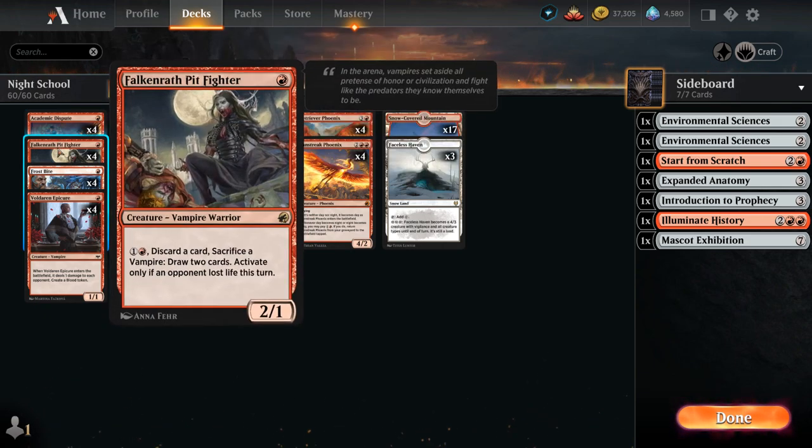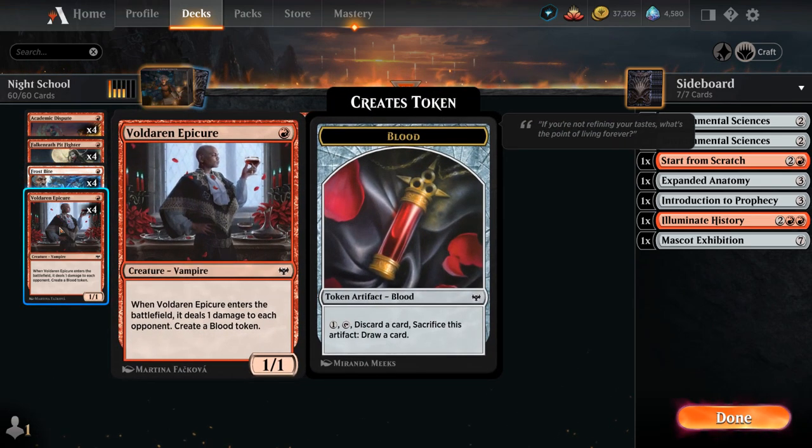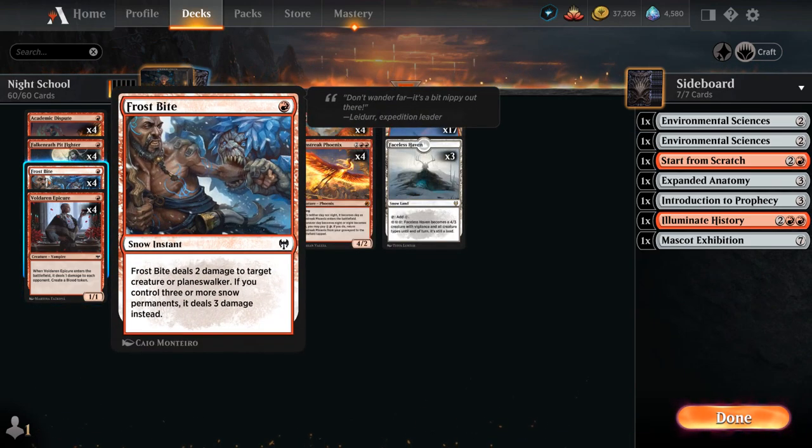We also have the full playset of Falkenrath Pit Fighter, a 2/1 that applies early pressure. It can pay one red to discard a card and sacrifice a vampire to draw two cards, but only if the opponent lost life this turn. This pairs nicely with Voldaren Epicure — we can play the epicure on turn three with the pit fighter in play and sacrifice it after dealing one damage to draw cards and discard finishers.